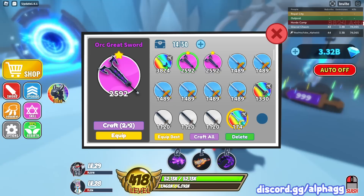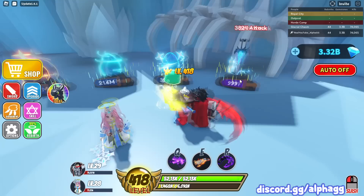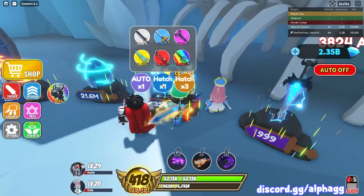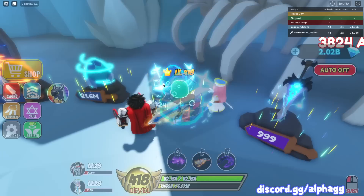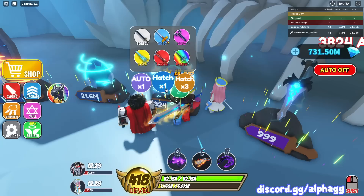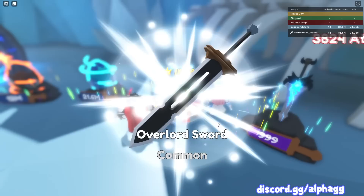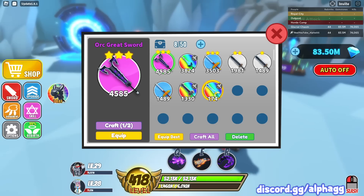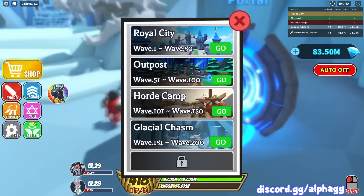We saved up quite a bit of diamonds - this took me a few days of overnight farming in the final world, so diamonds are really hard to get. We got another epic, and another... if we get two more epics we can combine them all. Come on - another epic, we only need one more! Got a common, a rare... got the epic! One last egg and it's a common. Let's combine these epics - now we have a three-star epic sword, my new best sword.